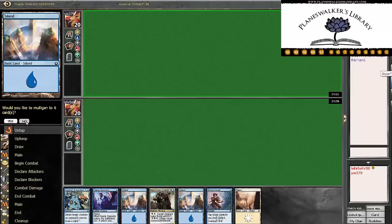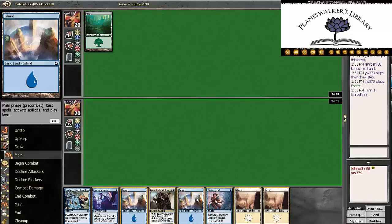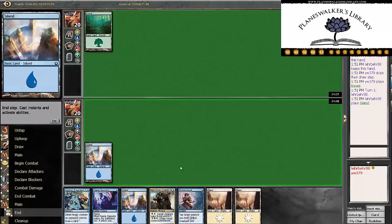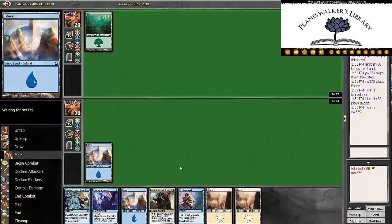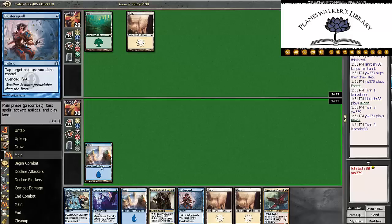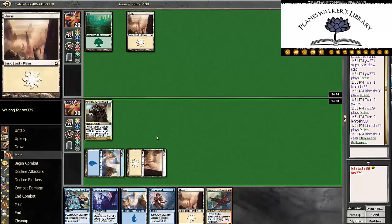Alright guys, here we are in round 2. We will not mulligan this hand — this hand is actually pretty solid. Let's add another island. Hypersonic Dragon is a dead card right now, but we'll play out the Guildmage.